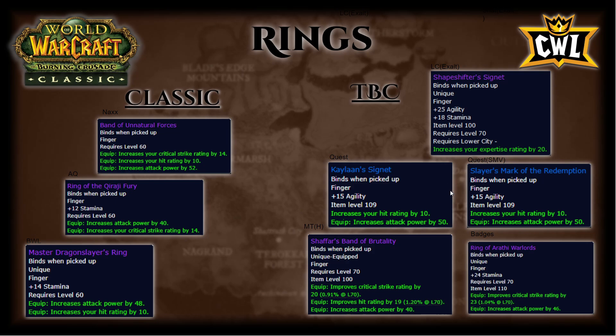Shafar's Band of Brutality is a very good backup ring to keep for emergency hit — it's annoying to get since you have to farm a heroic, and you're trading 10 AP for 20 crit rating, which could be worth it, but that's up to you.